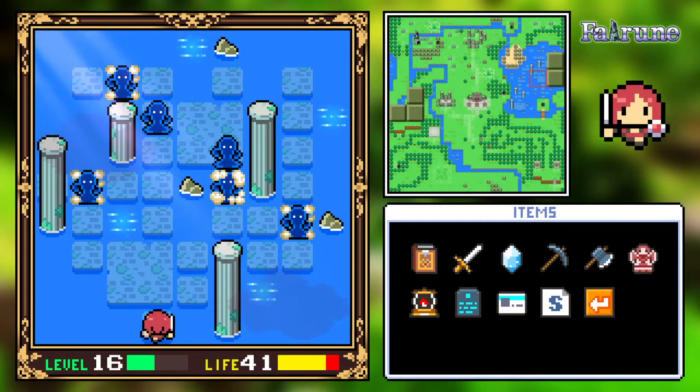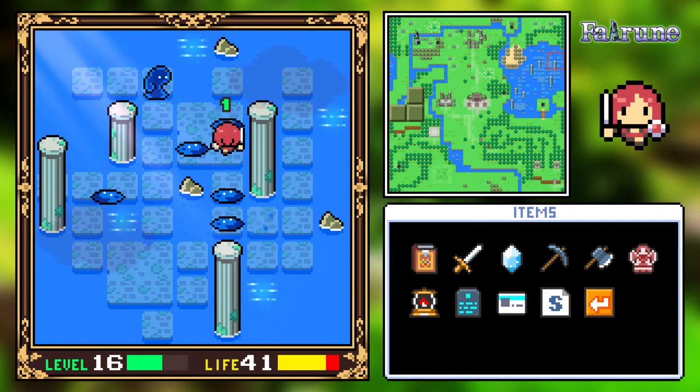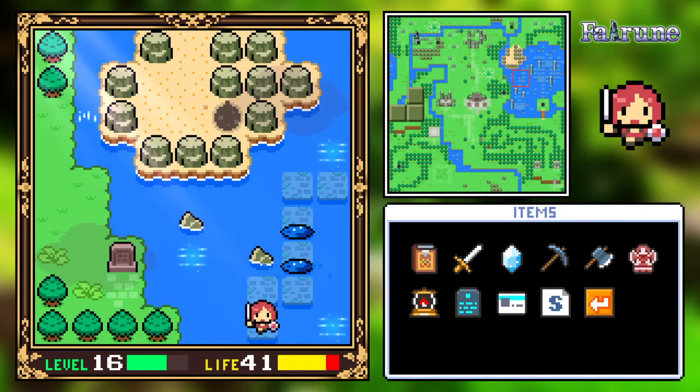Hello everybody, and welcome back to Faroon. Can you go across to the right there? I doubt it. Are those particles? I guess just go to the path to the left there. Yeah, that hidden path. It's very obvious, you can see it.